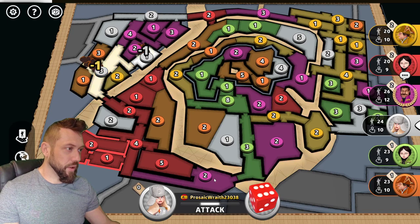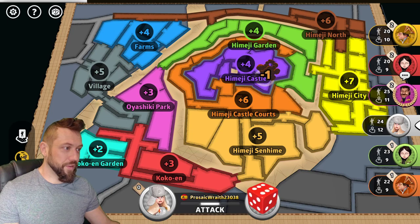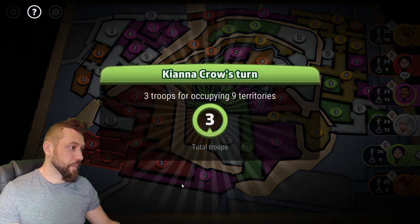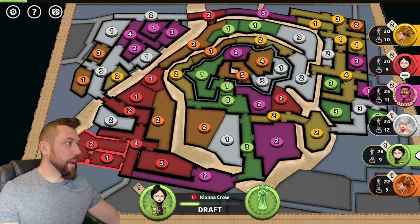My next move is going to be here, and then after that here. I'll be able to hold plus 6, 7, 8 from eight territories — eight for eight in this corner. And you can guard from three positions — that plus 8.